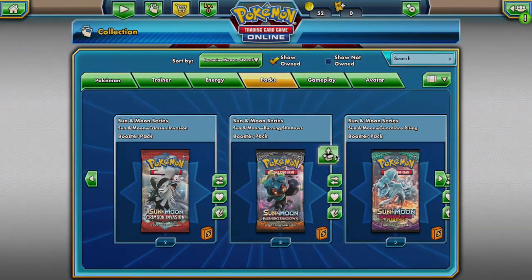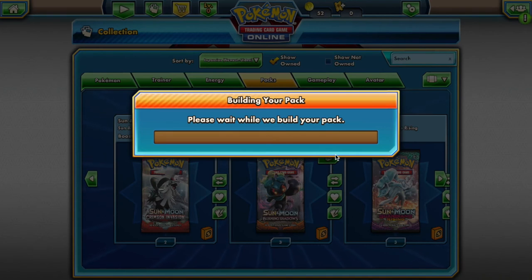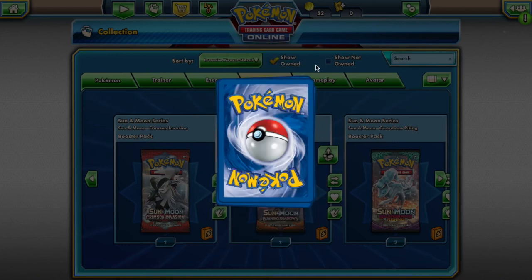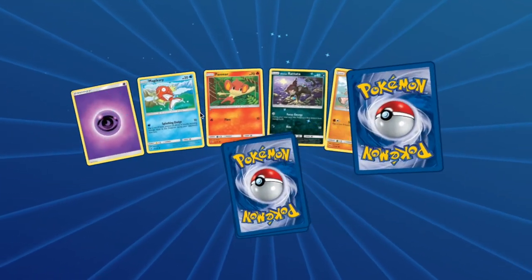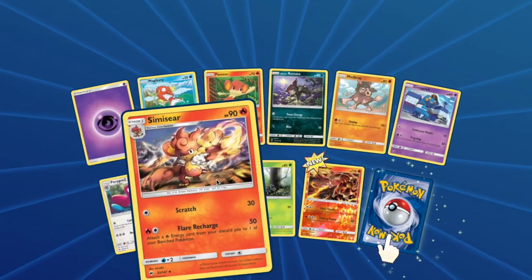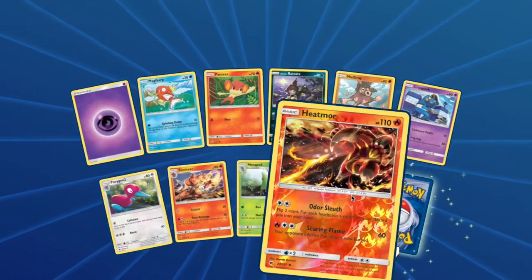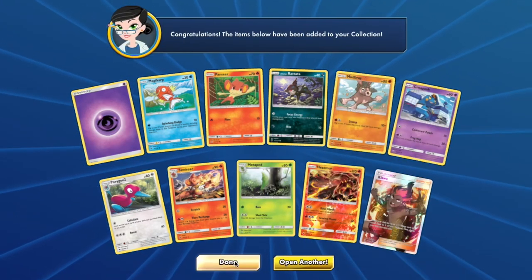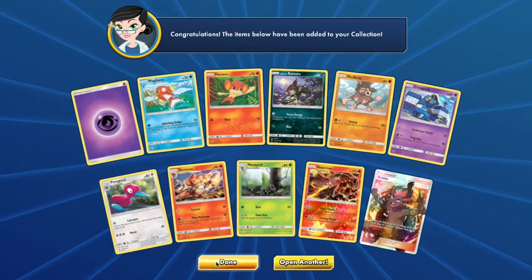From Burning Shadows you will have access to: Magikarp, Pansear, Alolan Rattata, Mudbray, Croagunk, Porygon2, Simisear, Metapod, and Heatmor. Porygon2 — not too bad.